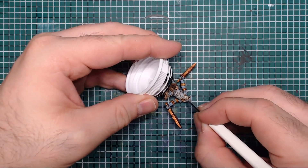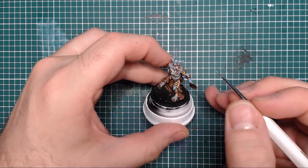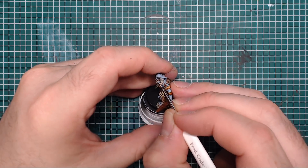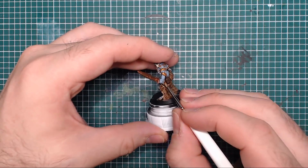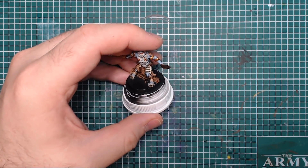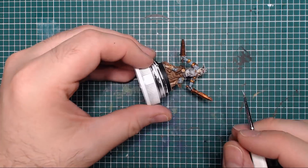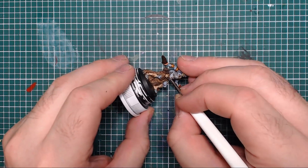Skeleton Bone is mixed with Matte White 50/50 - take one blob of each, mix well - then paint the edges of all the original Skeleton Bone areas: the bones on his jawline, his teeth, and any visible fingernails or toenails. This gives each edge a highlight as though light is catching it. Don't forget to highlight up that rib cage on his thigh - a very unusual but detailed piece of model decoration.